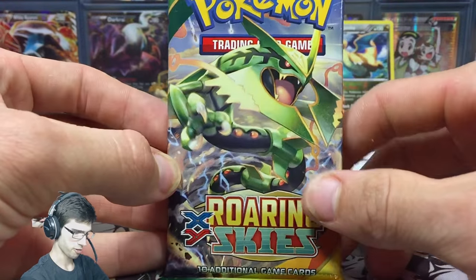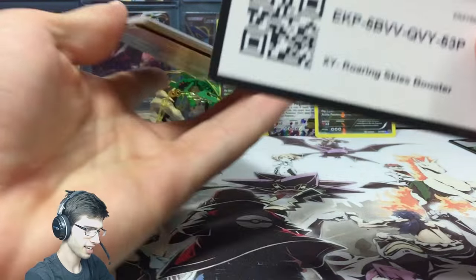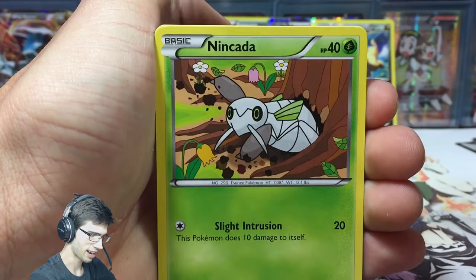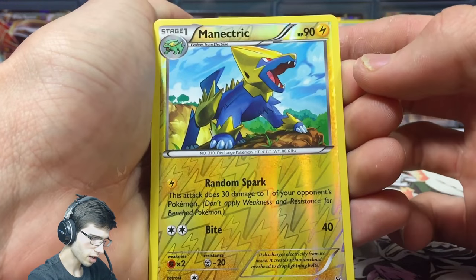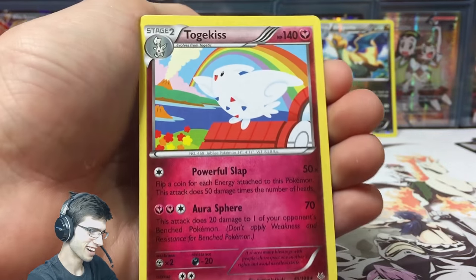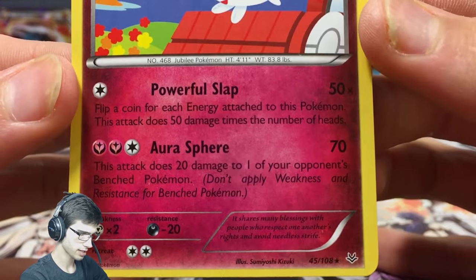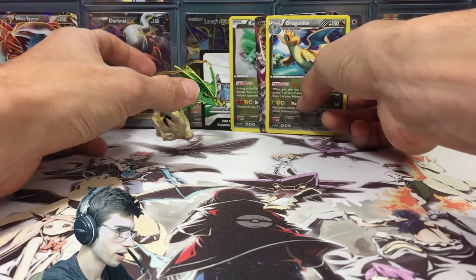In the final pack, let's see if we can end on a high note — we've already got a reverse rare and an ultra rare. We have Binacle, Inkay, Voltorb, Gligar, Nincada, Gallade, Spirit Link, Steven, Silcoon, an uncommon Manectric, and our rare for the pack is a Togekiss — a regular rare. It is a bit miscut, with a really thin border at the bottom and a thick border at the top, but it has Powerful Slap and Aura Sphere. Togekiss is pretty good in the game though.